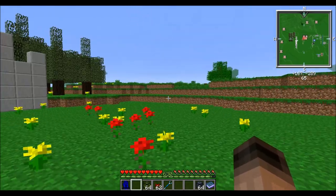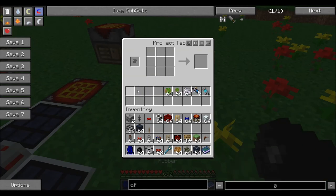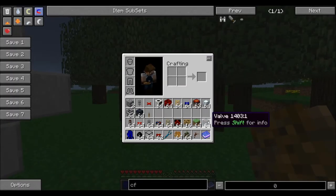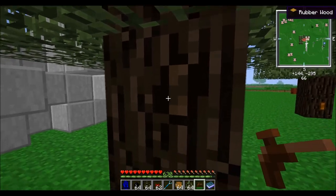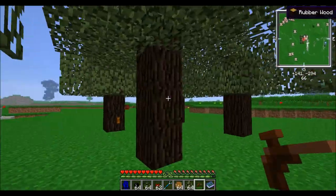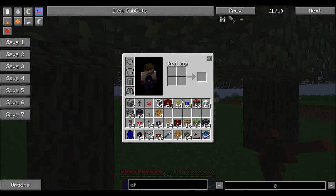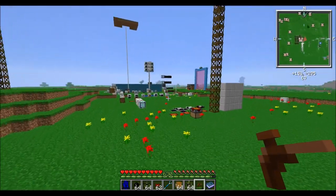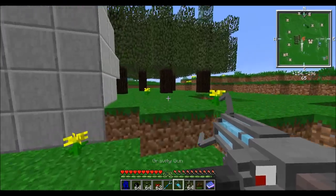Next we're going to talk about Industrial Craft 2 rubber trees — you can see them over there. The saplings look like this, and they give you resin for rubber. You get that by using a tree tap on the orange little dots on the bark. You just pop it off and resin comes out. Once you get your hands on a portal gun, you can do some pretty cool things to make a very efficient rubber farm.